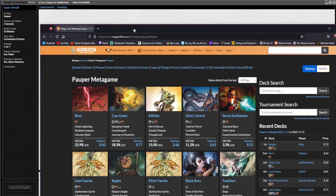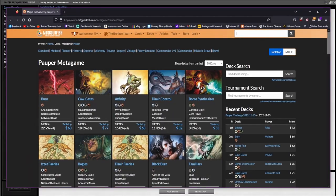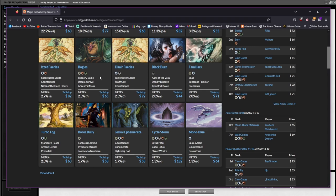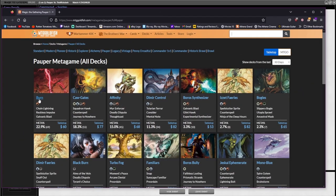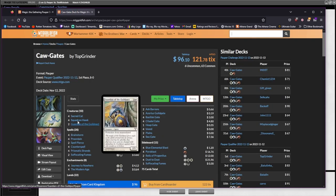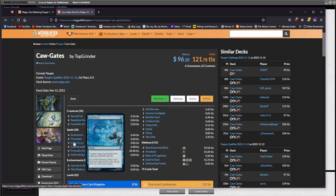Embiggen unfortunately is not a card you can play currently, so maybe in the future. I'm looking at the format and seeing what's going on — Burn is back on top, Cog Gates could be kind of fun, I like the idea of it. I like Squadron Hawk — that's really what it boils down to. Prismatic Strands is expensive though.